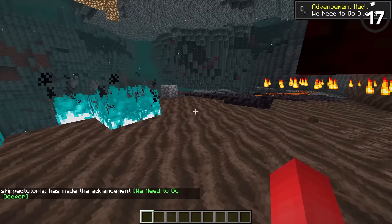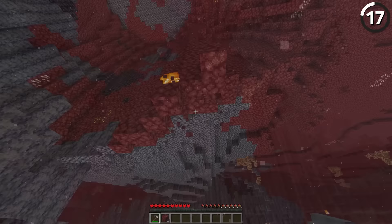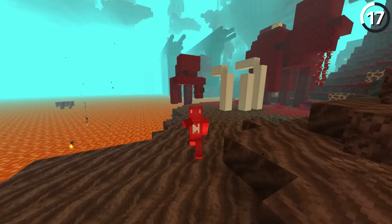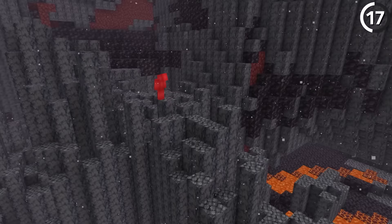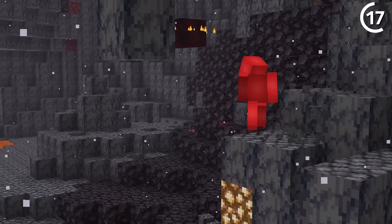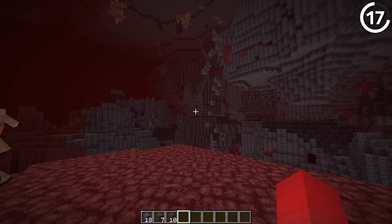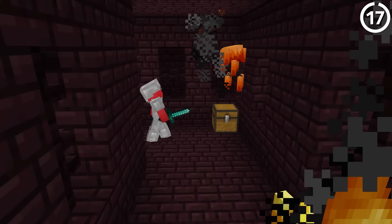When you go to the nether, you'll notice that things start to fall apart fast — quite literally. Even though the netherrack won't fall on us by default, the same can't be said for the blocks you find in different biomes. All of a sudden, that makes the soul sand valleys, the warped forests, and even the basalt deltas into real treacherous places to explore. And if the risk of being squashed by a falling block wasn't enough, the amount of lag this causes could lead you to make other mistakes as well. I'd say just get your blaze rods and never come back.